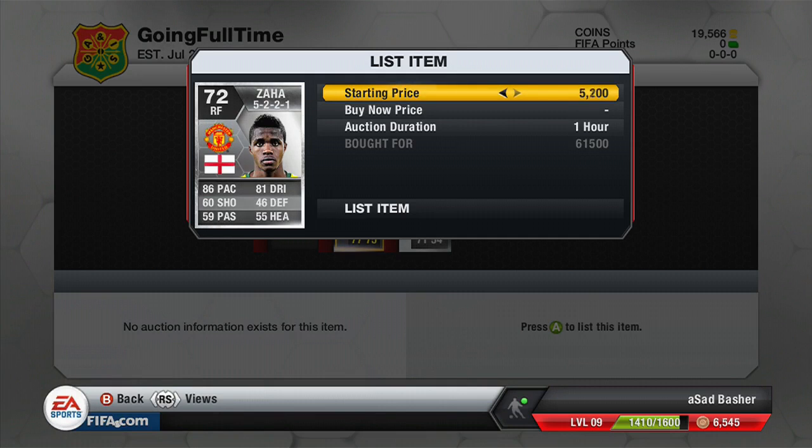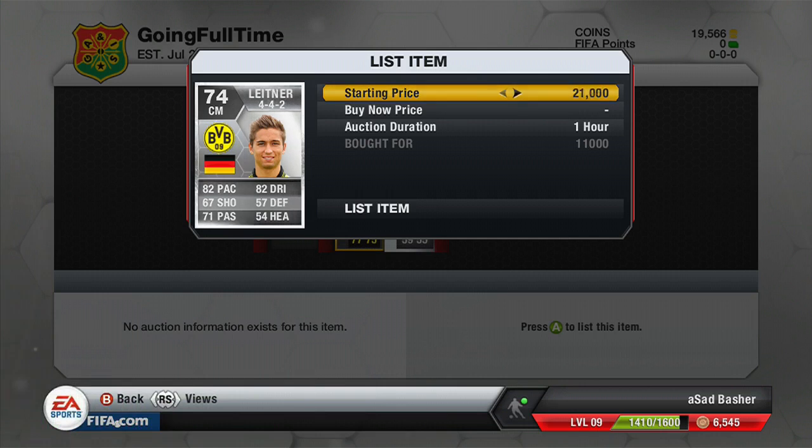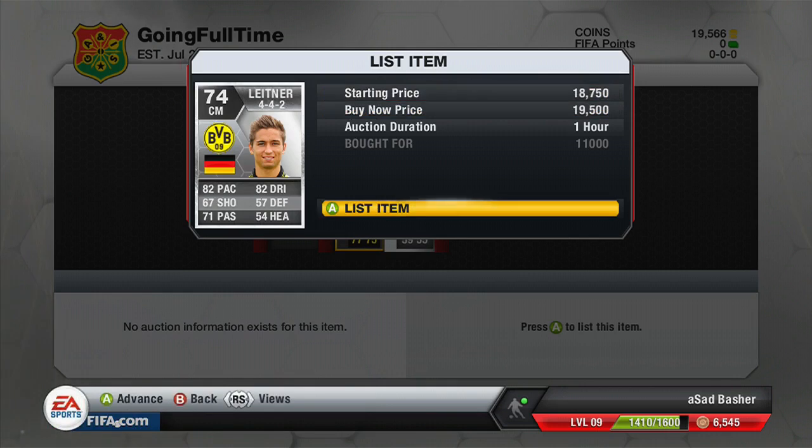Higuain only goes for 50,000 in the end. We have Zaha — an in-form — bought for 61,500 coins and listed for about 75-77,000 coins, so probably 10-15,000 coins profit in that range. Then there's a central midfielder bought for 11,000 coins, listed for about 18,500-19,000 coins, and eventually sells for a little less — still about 6-7k profit. Guys, if you've enjoyed this please drop a like, subscribe if you haven't already, and I'll see you in a later video today. Bye bye!